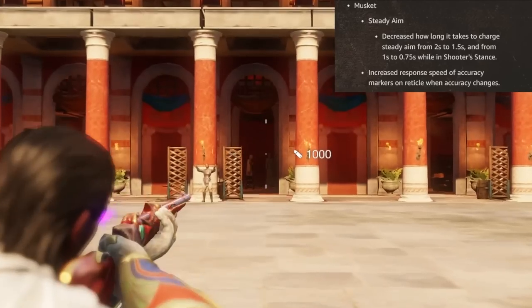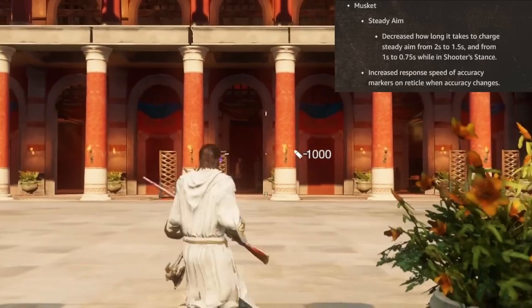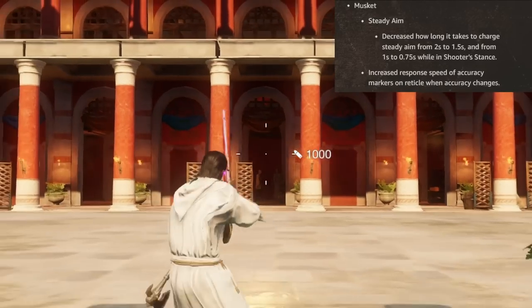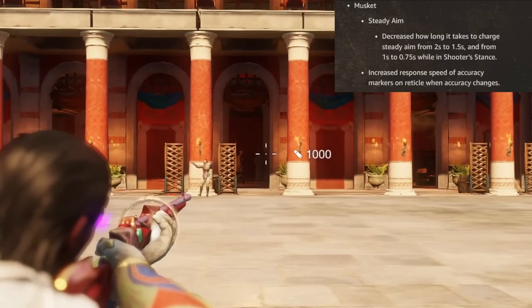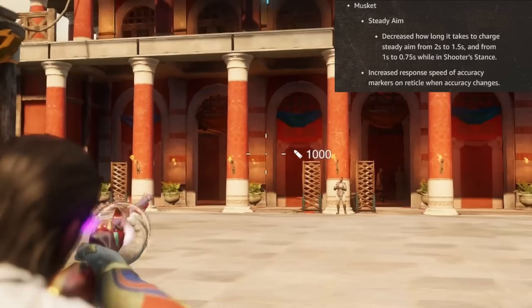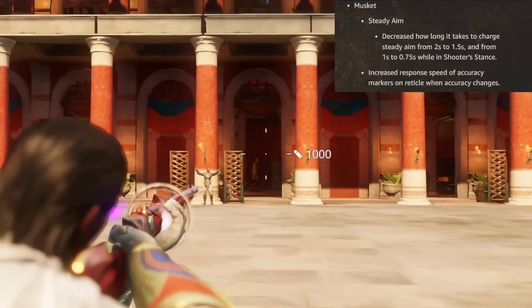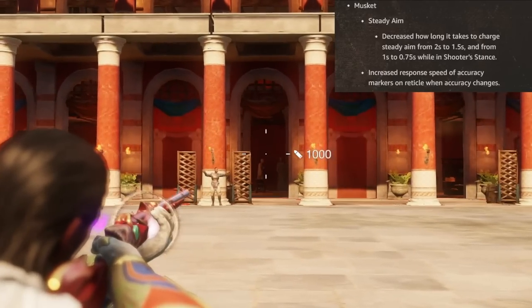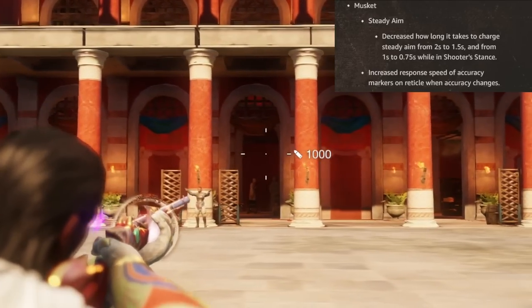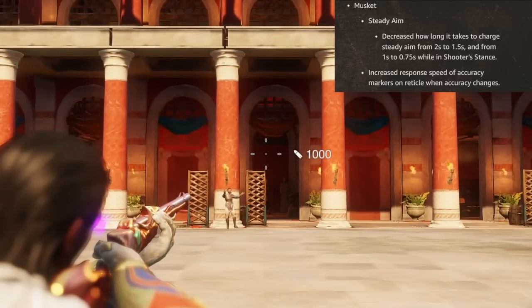Steady Aim has a decreased charge uptime from 2 seconds down to 1.5 seconds, and from 1 second down to 0.75 seconds while in shooter stance. They've also increased the response speed of accuracy markers on the reticle when accuracy changes. It's a lot more snappy and responsive now, and I think that's important. You need visual clarity on how your aim is working, and if those indicators don't match your actual aim, it just feels bad. With that now resolved, it should be a lot better overall.